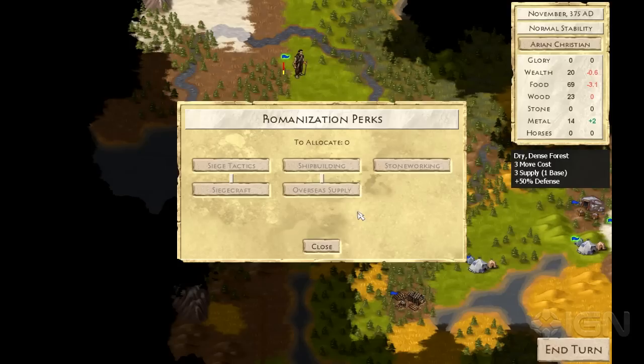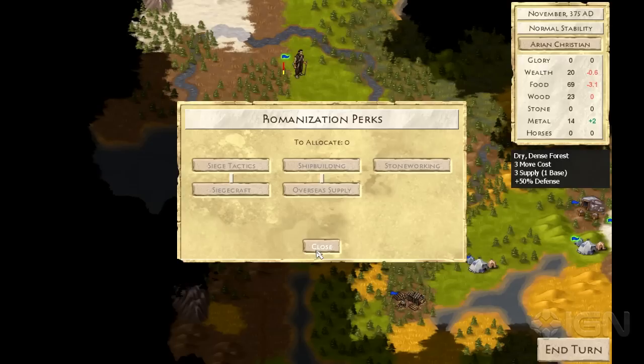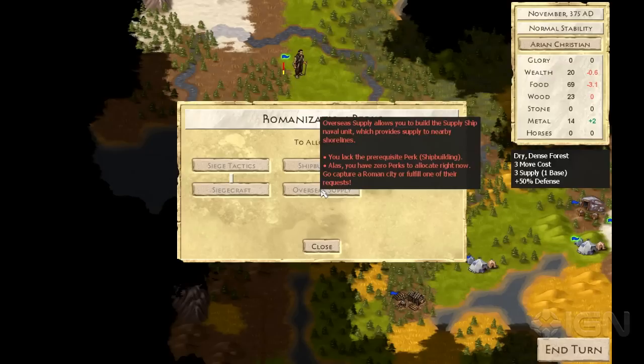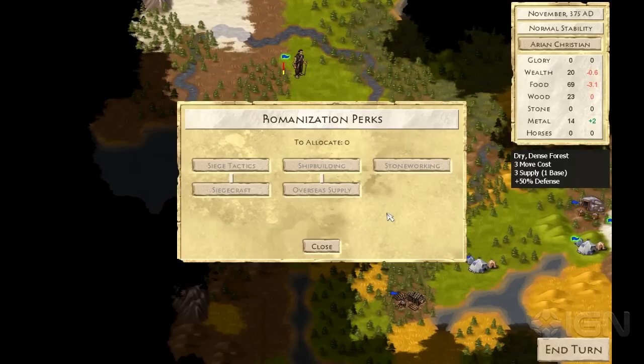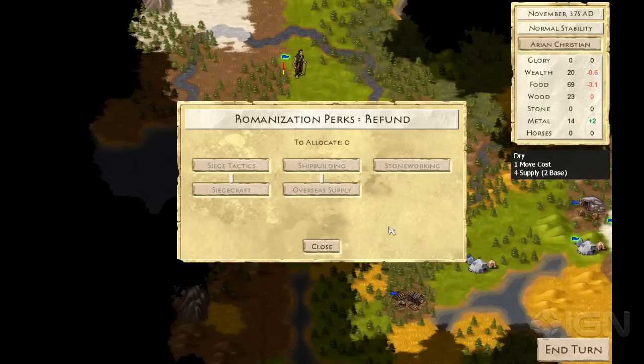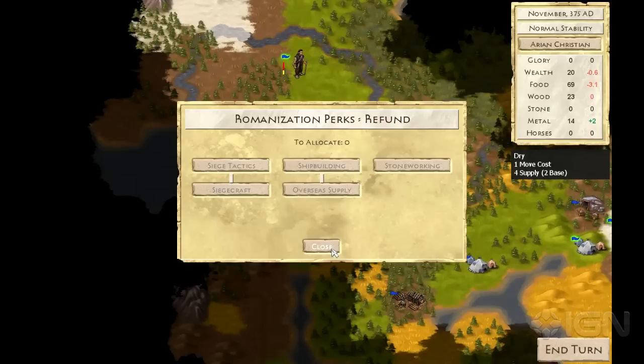Here is the Romanization perks screen. We talked a couple minutes ago about perks being needed to upgrade your farms — here's stone working, which is the specific perk we need. The way you actually earn perks is by either capturing a city belonging to Rome, or by completing a request for Rome. There are other cool things you can get in here, like shipbuilding — you can build ships that will provide supply to units. One of my goals with the Romanization perk system was to provide a sense of progress to the game. Since this is the Dark Ages, it wouldn't make much sense to be doing technological research — you're basically adopting and rediscovering what the Romans have figured out. One of the other things you can do is refund perks, so instead of being stuck with what you've chosen forever, you can switch out stone working for shipbuilding and start building boats to get out of a cramped situation. It really gives you a lot of flexibility.